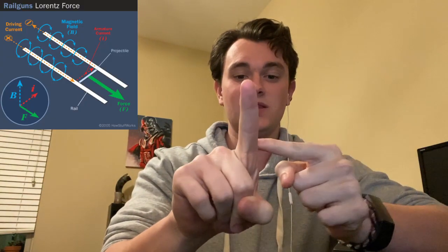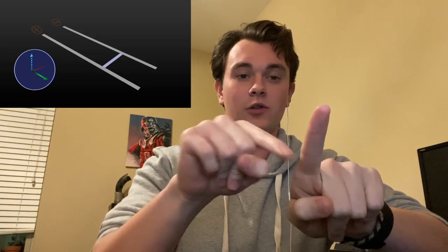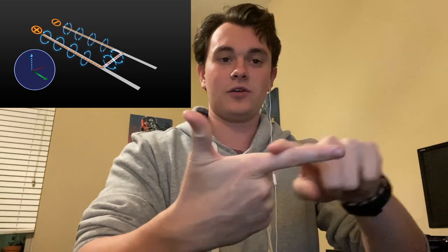What you can do is have two parallel rails, then put something in between them that connects the two rails, and then have current flowing through. It will actually push the projectile up along the rails because of this Lorentz force. So you'd have a magnetic field, the current going through the rails, and then it would push whatever object along with the Lorentz force.